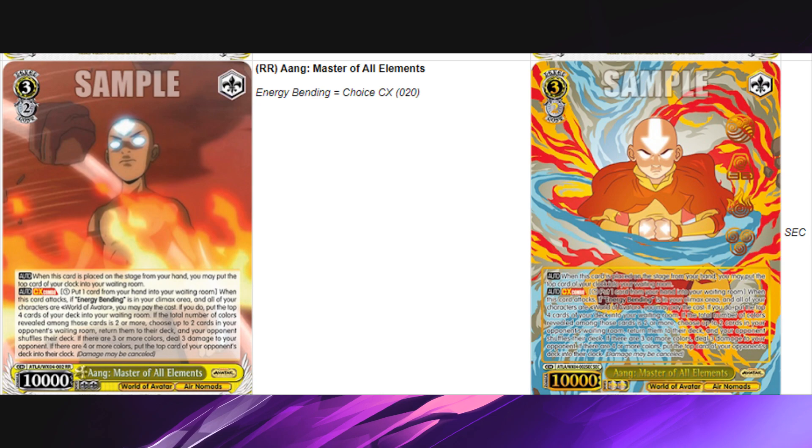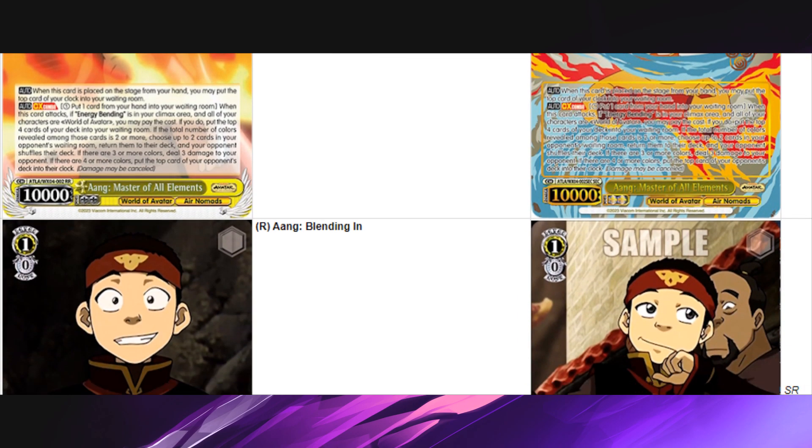There's another card in the set that gives it one extra mill, but it's worded so that you can only have one of them on board, and instead of just saying 'this card mills five' it says 'plus one but only one copy on board' — really bad. Anyone trying to build around this: if you find something broken, I salute you, but right now it's not looking good for Aang Master of the Elements.